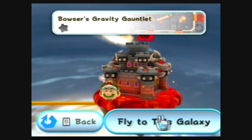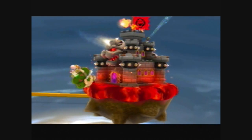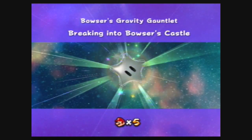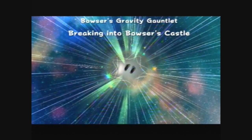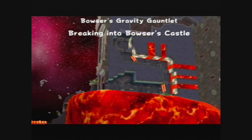And now let's finish world number four by going through Bowser's Gravity Gauntlet. We're going to be breaking into Bowser's Castle, which is filled with all sorts of fireballs and lava, as you would expect.